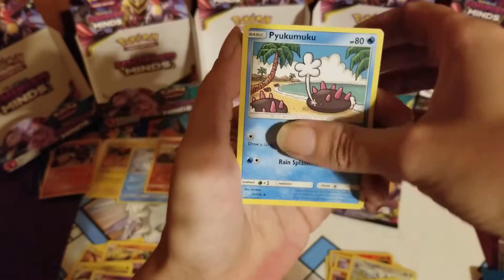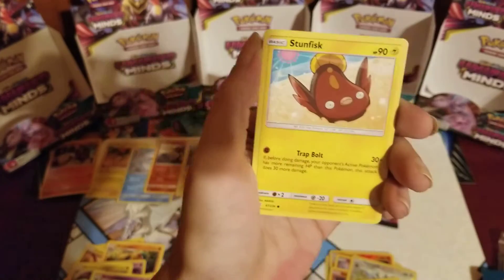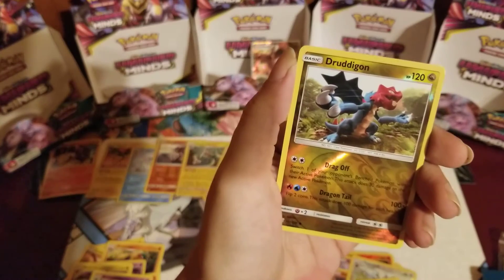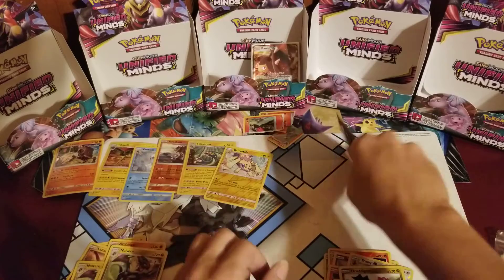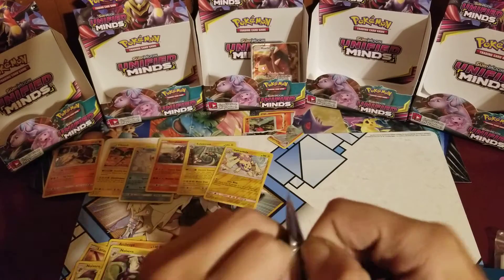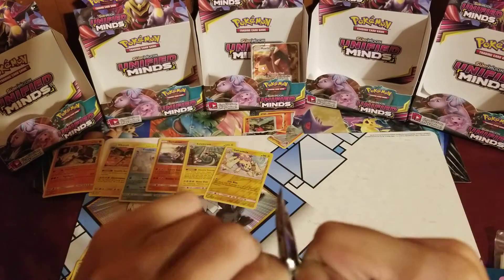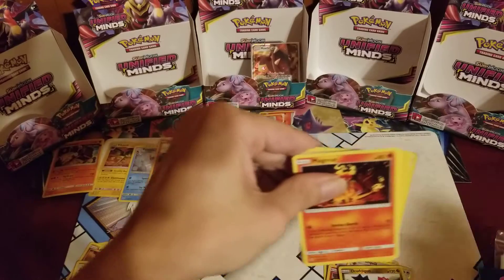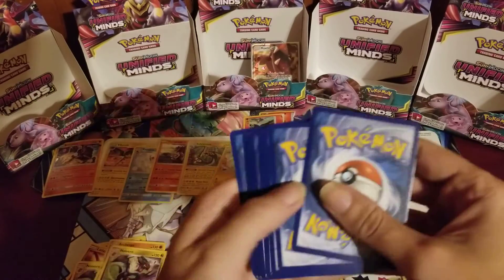Elgyem, Vigoroth, Axew, Finneon, Stunfisk, Gible, Lickitung, reverse Druddigon, and another non-holo Noibat. All right, last pack! Can we get some last-pack magic? Oh well, the card just fanned out — I didn't see anything shiny.